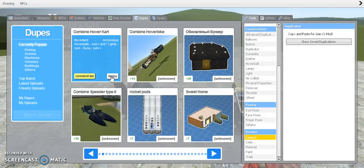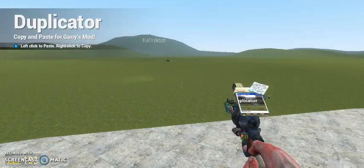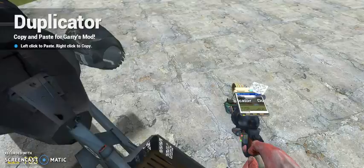Arrow keys. Wait. Is this my new Lambo? Yes. I need to get Iris. You need to get one of those, and I'll get a combine hoverbike. And we'll battle.